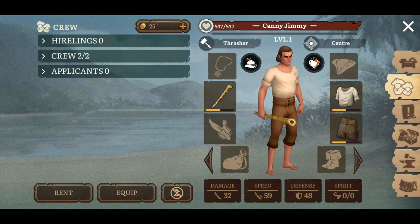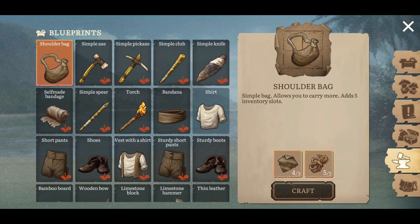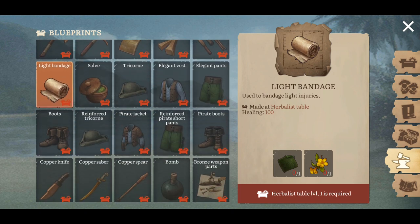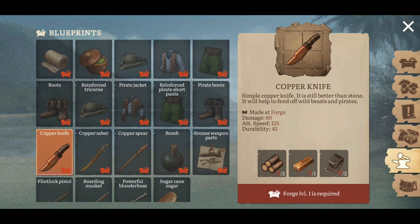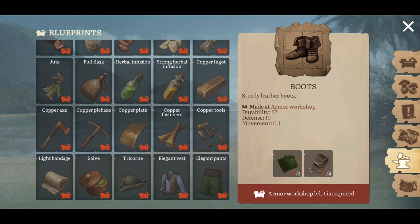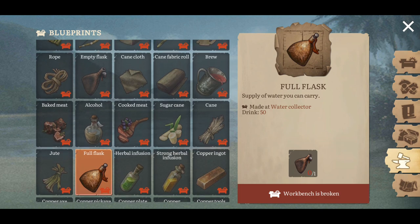I stumbled upon this game earlier today, had a quick look and some research, and wanted to make a video. You've got your quest journal, going back to the inventory section where you can purchase things and your internal inventory. Then you've got your blueprints — everything that you can craft. As you can see, there's upgraded clothing, weapons, weapon parts, bandages, copper axes, pickaxes, copper tools and fasteners — things like that.